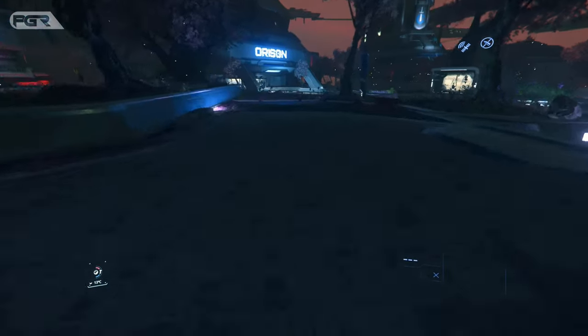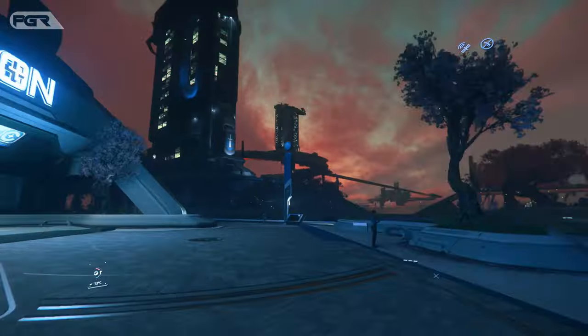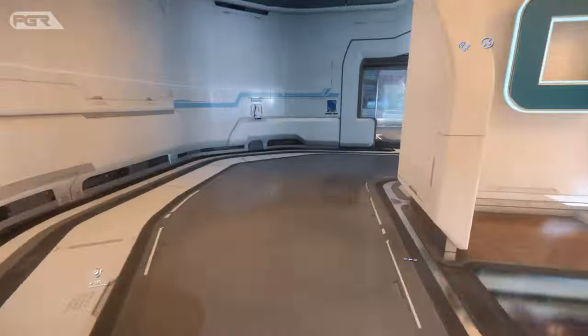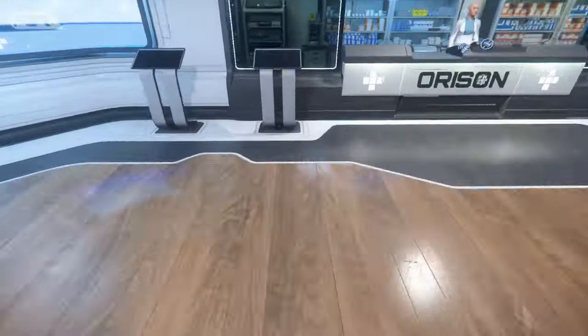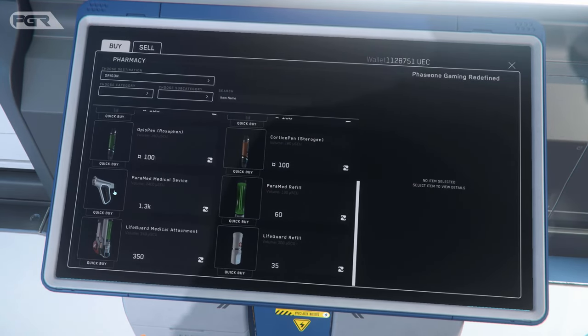Next we need to pick up some medical gear at the local hospital. At the pharmacy terminal, pick up the Pyramid medical device and some refills.